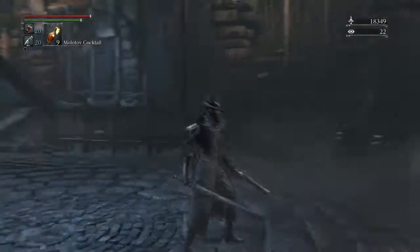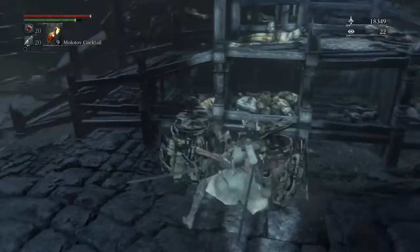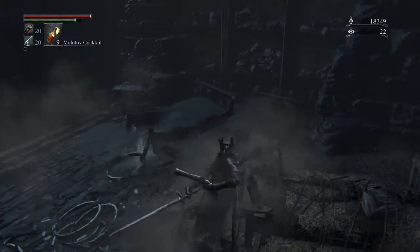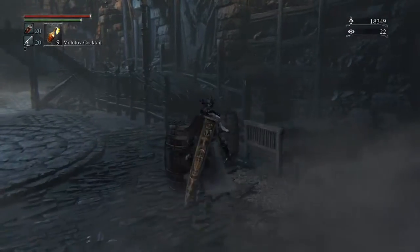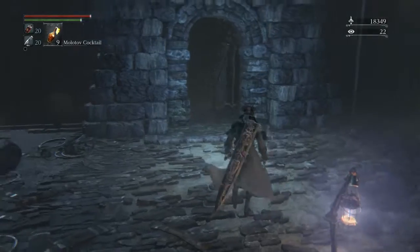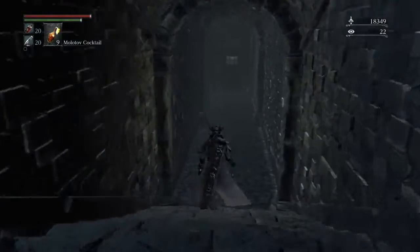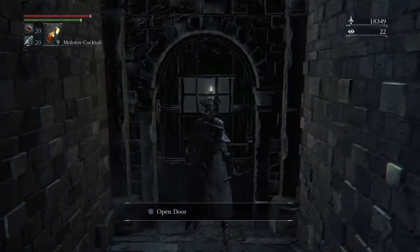Hello everyone, welcome to Bargain Gaming, where we play excellent games without busting our wallets. This is episode 32 of Bloodborne. We just finished off the Witches of Hemwick — the witches were actually the small ones that appear once in a while. We've disposed of them and we're going down to the next level.